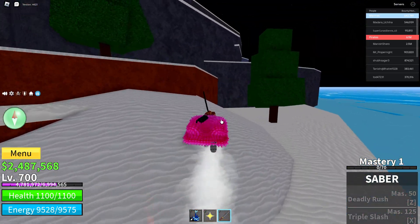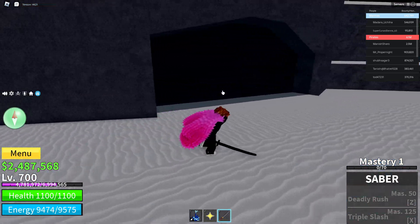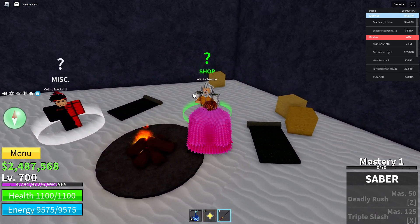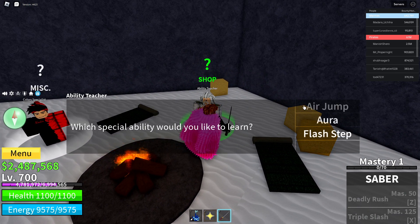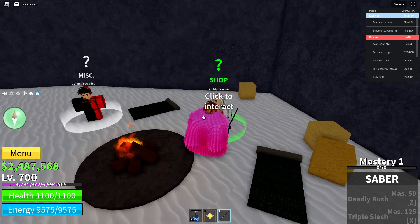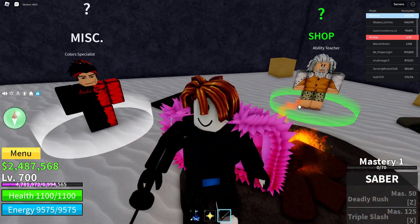Once you're on the dock, you just need to go to the right side and then jump a bit until you see the black hole. Go to it and you will see the ability teacher, where you can learn air jump or flash step.